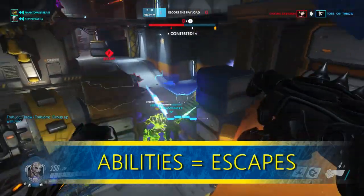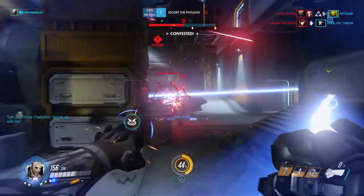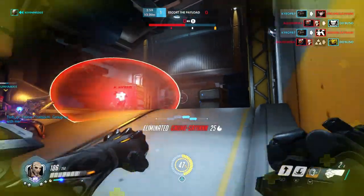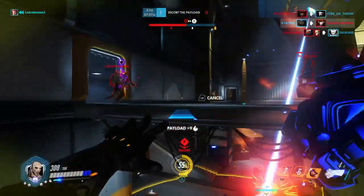Tip two: abilities equal escapes. Doomfist is unique in that all his abilities — even his ultimate — can be simultaneously used for damage and as an escape, aside from his knuckle shotgun. So usually you want to try and keep one of those in reserve, or at least time it so one will come off cooldown before you get taken out.